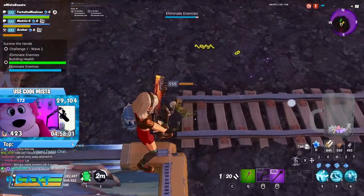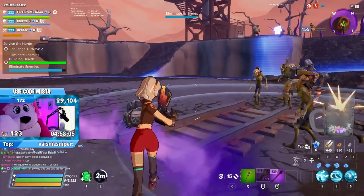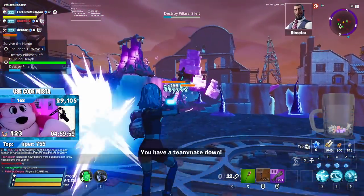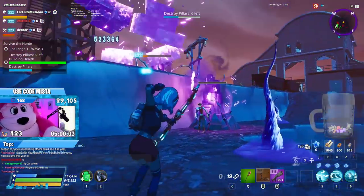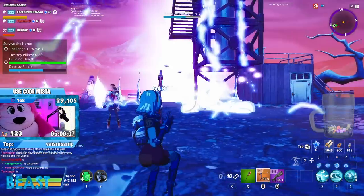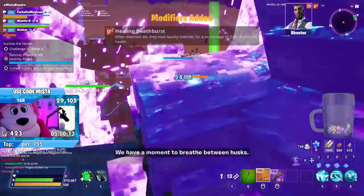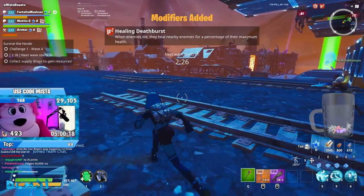I'm just going to kill enemies normally for the rest of the wave. Pillar waves right as I get my xenon bow. As of recording this, pillars have like no HP and it's kind of a joke. If you crit, they die right away — not even really a challenge. And if you use a xenon bow, you can shoot two at once. Super easy, barely an inconvenience.